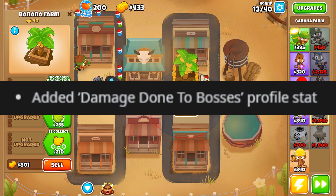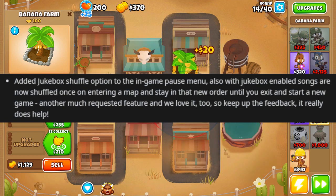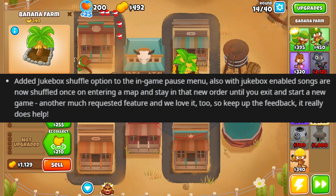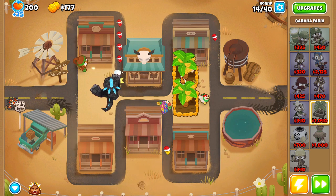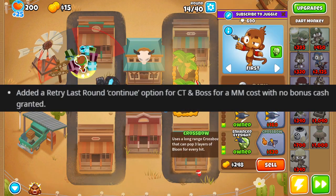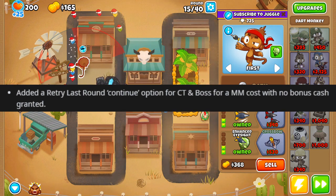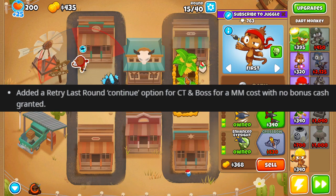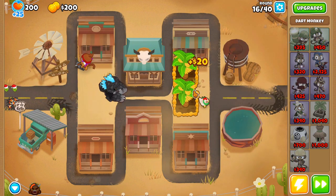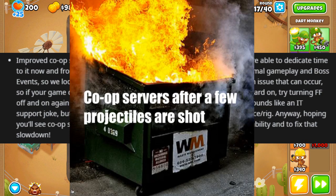We're getting a damage-done-to-bosses profile stat, a jukebox shuffle option in the in-game pause menu with jukebox-enabled songs, and a new indicator for the main background when a boss event is active - that's super cool. There's also a retry-last-round continue option for Contested Territory and boss events with a monkey money cost and no bonus cash granted, which can be a huge quality of life change. More co-op stability is also coming - anyone who's played co-op knows Ninja Kiwi servers are literally hot garbage, so I'm glad to see some stability improvements.